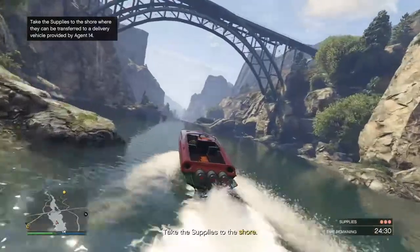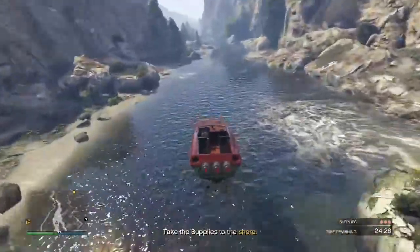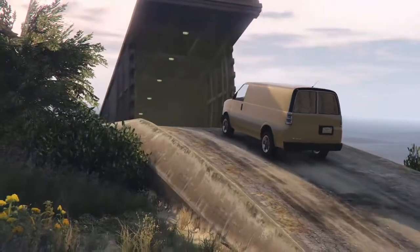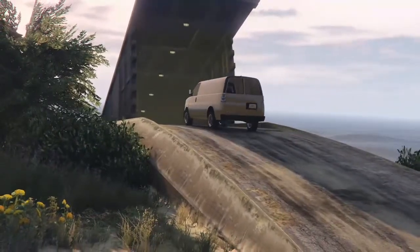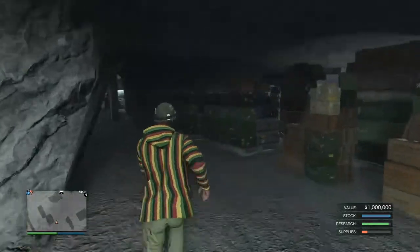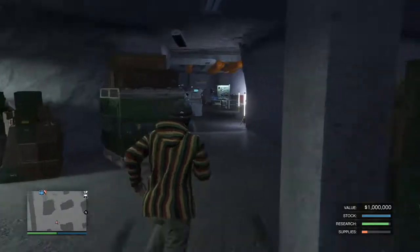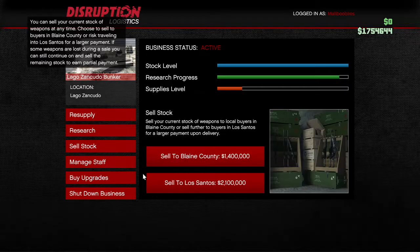We have two new sourcing missions for when you go to steal the supplies for your bunker. One of which is this one right here where you kill a bunch of people, you commandeer their boat, and then you follow a Titan as it drops supplies out of the plane for you. Once you've collected all the supplies that they're dropping, you go ahead and return it back to your bunker.